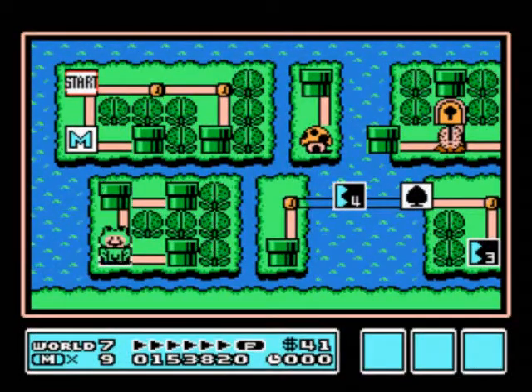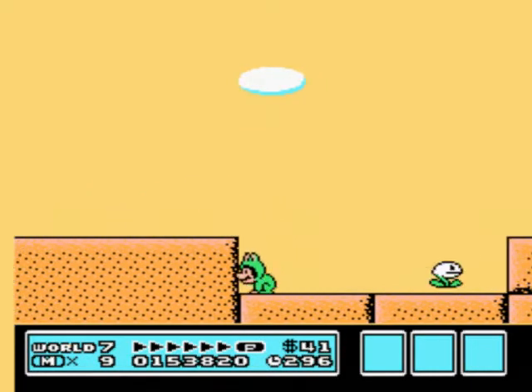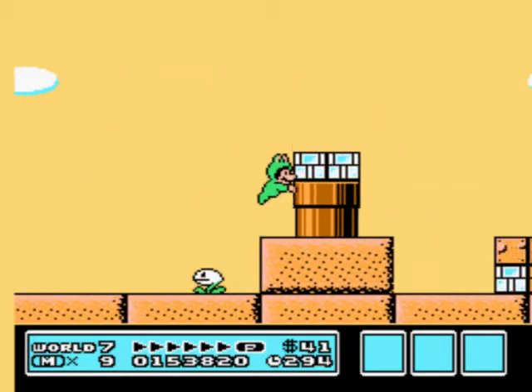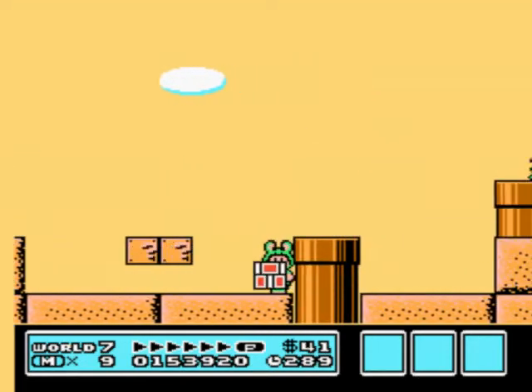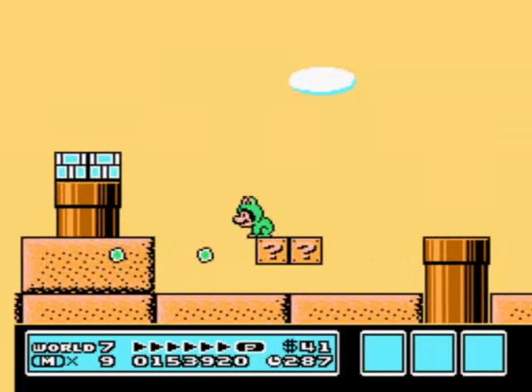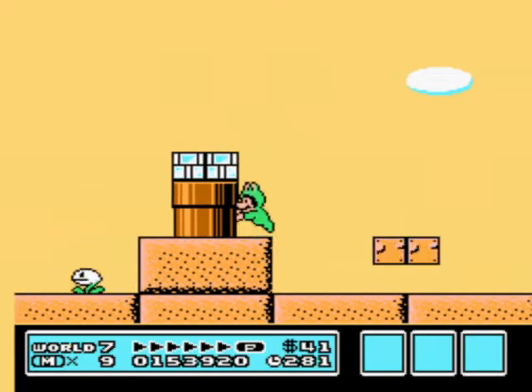Welcome to World 7-2. This level needs 46 coins, which means you can miss exactly one. I've never done this without the frog suit, but who knows, it could be possible. Seems like probably not, because everything is in the water.